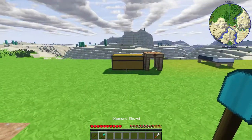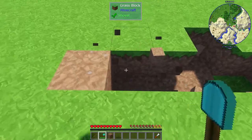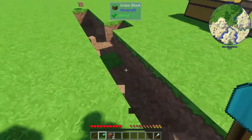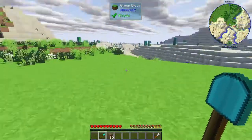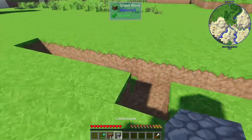We're going to take the diamond shovel and go nine across — one, two, three, four, five, six, seven, eight, nine. What I like to do whenever I'm building a base foundation is grab some cobblestone and just drop it in the hole right here, just like this.